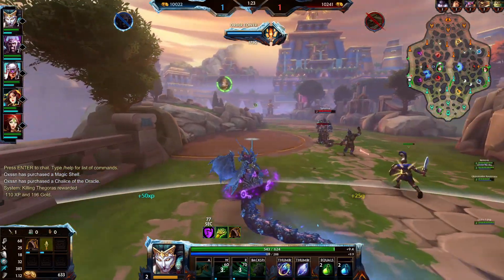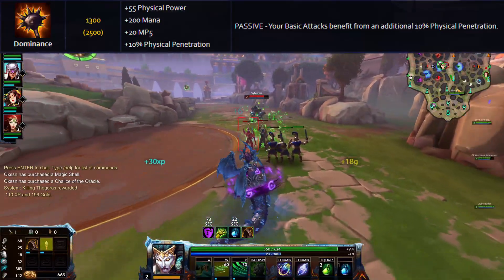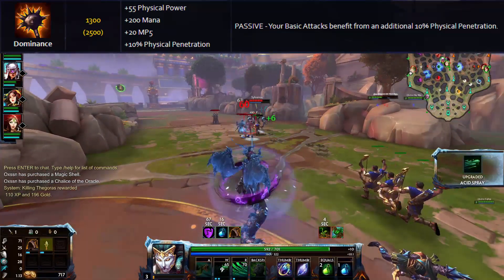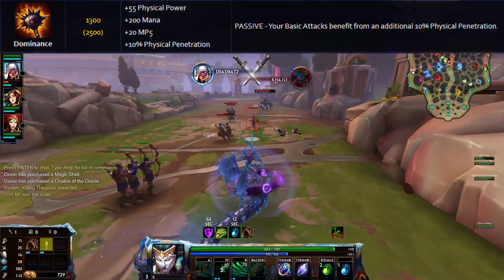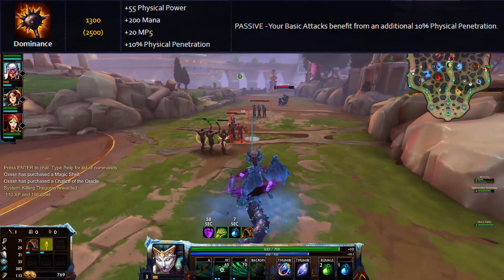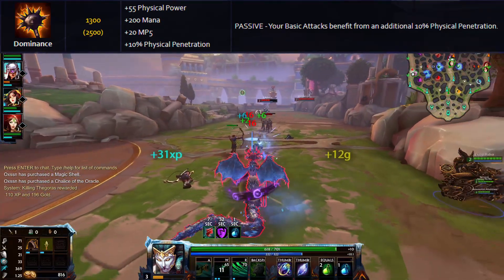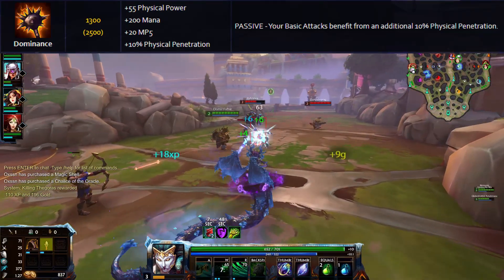A quick overlook as to what Dominance offers us: the item costs 2,500 gold, which puts it more towards the expensive end, and has 55 physical power, which is relatively high. It also gives you 200 mana and 20 MP5. Along with that it has 10% physical penetration, and the passive provides a further 10% specifically for your basic attacks. These extra 10% don't apply to anything else but basic attacks, so it makes for a unique mechanic in that regard.